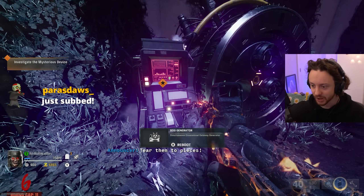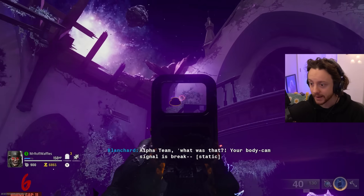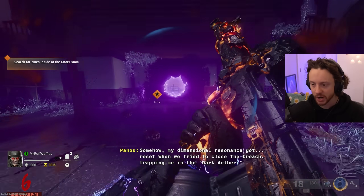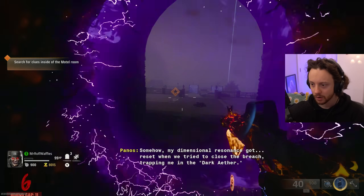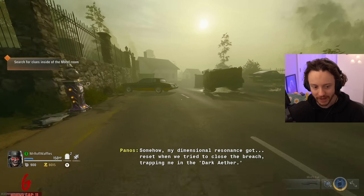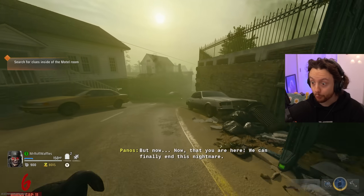SDG generator reboot - it's illuminated. New objective: search for clues inside the motel room. Why are we searching for clues inside the motel room now? Wait - is it gonna be pre-built?